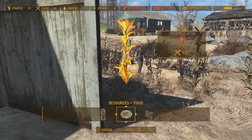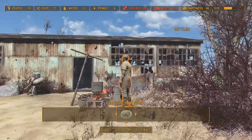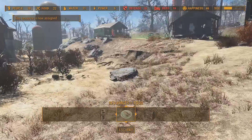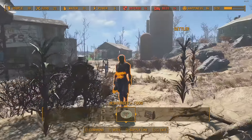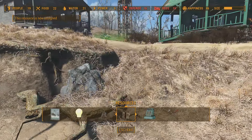For food production, you have to assign a settler to your crops. It works like this: you walk up to a settler, on PC you press E, and then press E again when you've decided what resource you want to assign them to. You don't need to do this for water, but for guard posts and crops you do need to assign settlers.